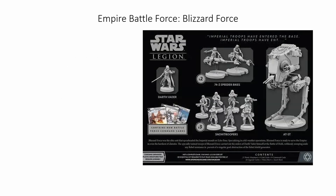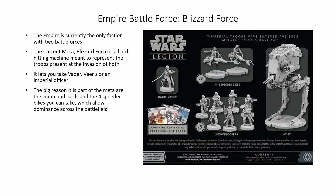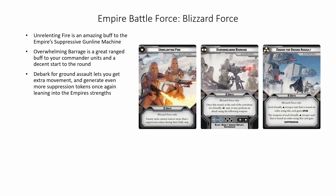Next up are the Empire's battle forces, starting with the Blizzard Force, as they are the only faction currently with two battle forces. The Blizzard Force is a hard-hitting machine meant to represent the troops present at the invasion of Hoth. It lets you take Vader, Veers, or an Imperial Officer. The big reason it is part of the meta are the command cards and the four speeder bikes you can take, which allow dominance across the battlefield through just sheer speed. Unyielding Fire is an amazing buff to the Empire's suppressive gunline machine, as it makes it where the enemy can only remove one suppressive token during their rally step. Overwhelming Barrage is a great ranged buff to your commander unit. Debark for Ground Assault lets you get extra movement and generate even more suppressive tokens, once again leaning into the Empire's strengths.